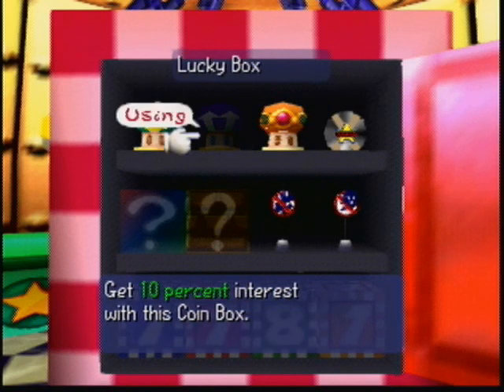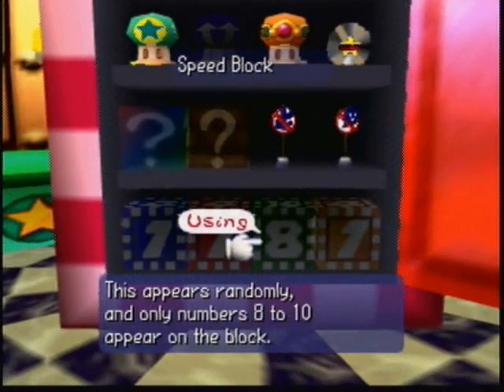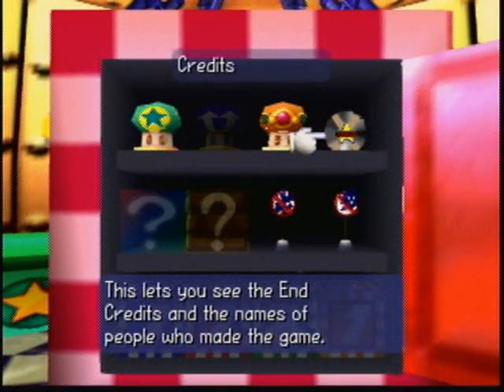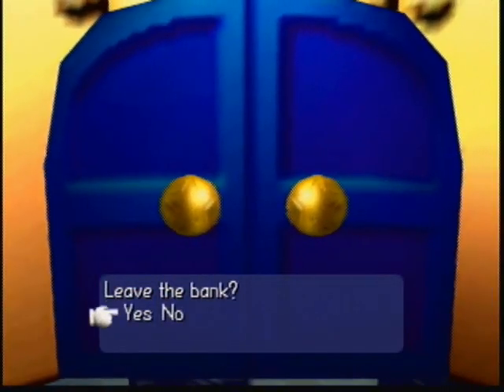This is where you can set up the items you want to take for each game. You can pick what coin box you want, event block, warp block, plus block, minus, speed, and slow. You can also watch the credits here once you buy them. That's all you can really do here if you want to equip items.